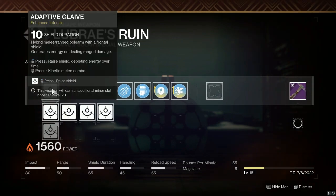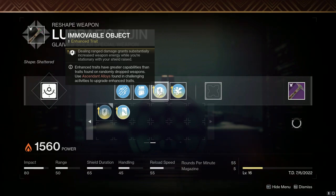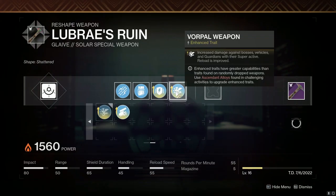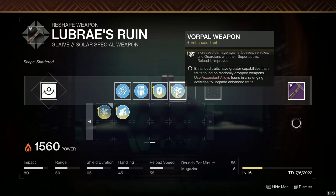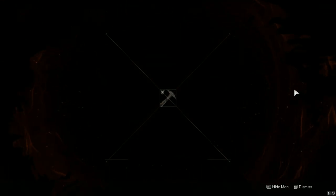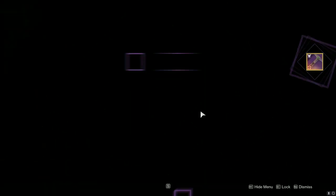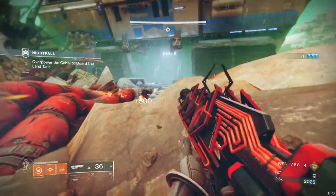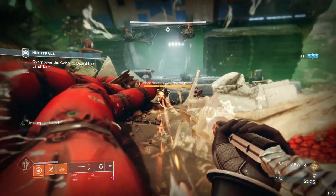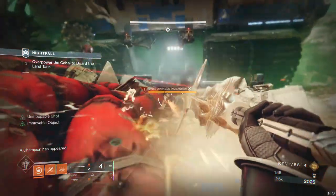So we've got: Shield Duration Enhanced Intrinsic Trait, Auxiliary Reserves which is a must, Light Mag for increased reload and a little extra range, Immovable Object for extra weapon energy for the Glaive shield, and Vorpal for increased damage to Majors and Bosses plus the reload bonus on the Enhanced version. Let's craft it up — bada bing, bada boom. The third crafted Lubre's Ruin on my account. Gold border and all. We went with Immovable Object and the tried and true Enhanced Vorpal, which does give a little bit of a reload bonus — greatly appreciated. The Glaive is going to fill its need perfectly.